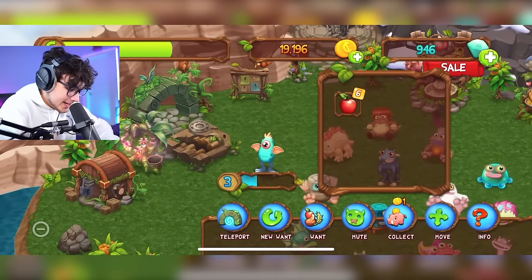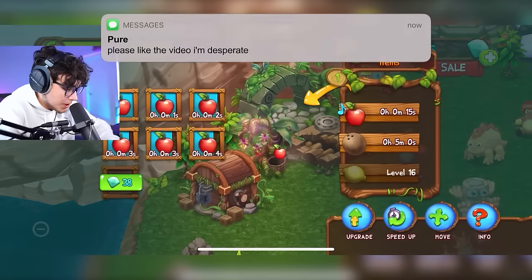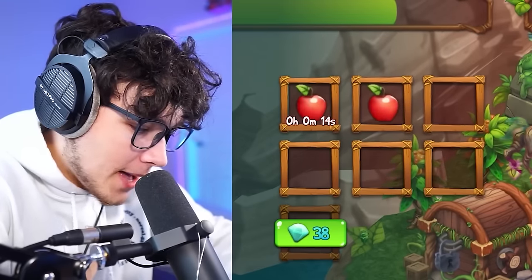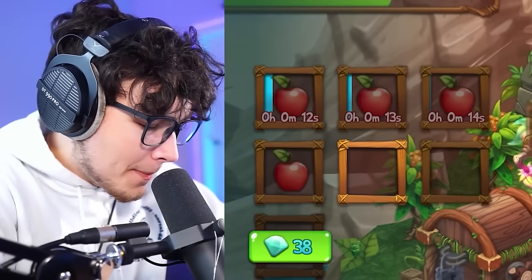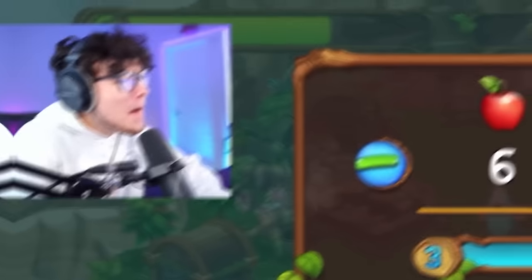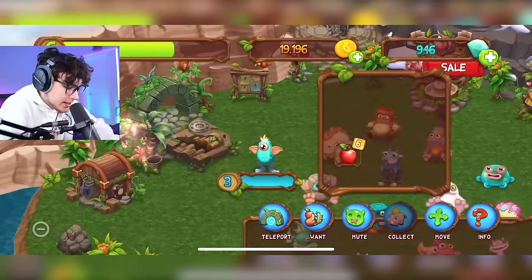We're going to wait on more apples and keep throwing sets in. Another batch almost done — throwing another right behind it. Might be our last batch — please give me level four! Oh my gosh, that is evil. Alright, this is definitely getting us there. Yes! All we needed was one more — level four!